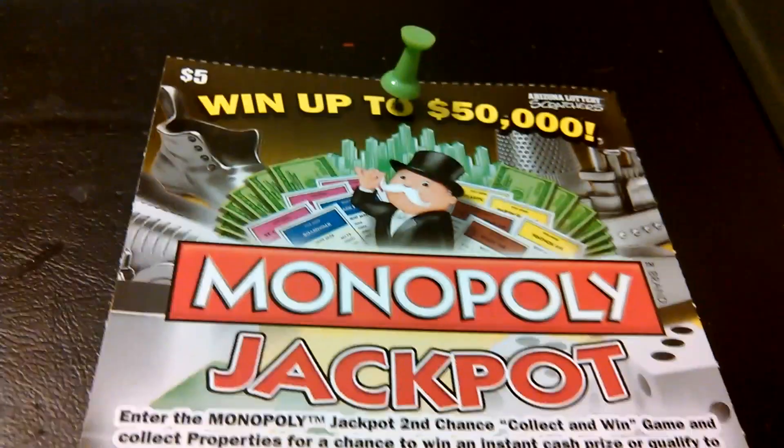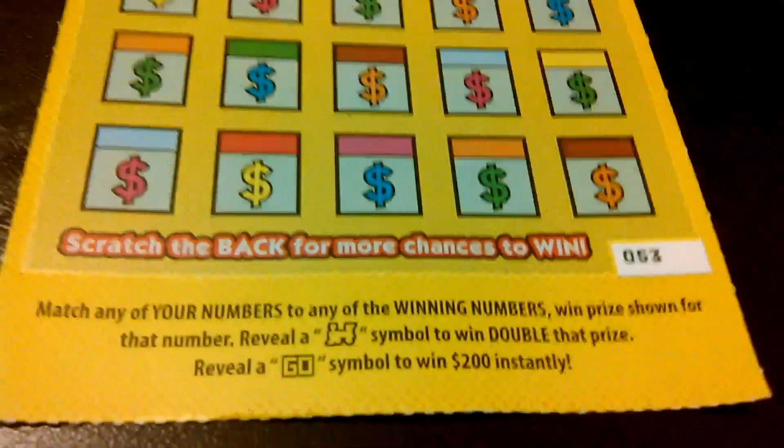This is an Arizona Lottery scratch-off Monopoly Jackpot. Ticket number 53. Match any of your numbers to any winning numbers, win the prize shown. Get a train, win double. Get a goal, win $200 instantly.